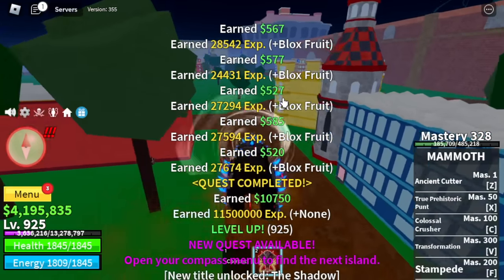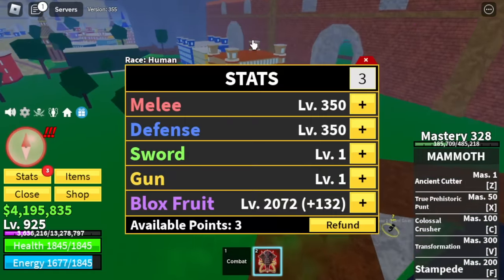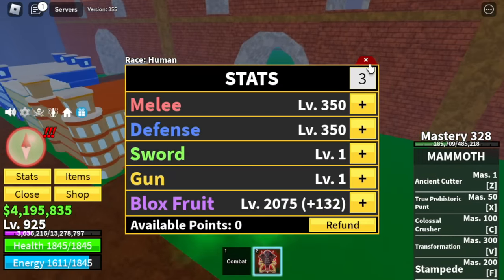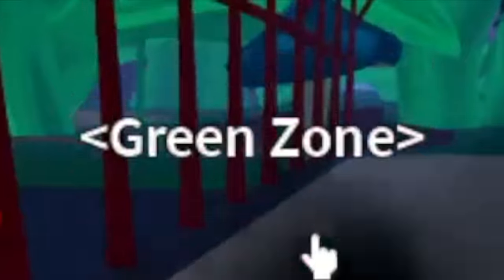We've reached 925 here. We're going to check our stats and move on to our next target. Here are our stats: 350 melee defense, Blox Fruits 2,075. Next up: Green Zone.